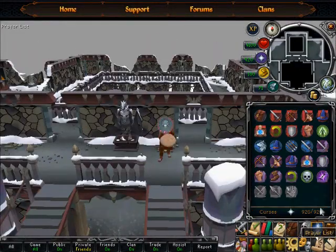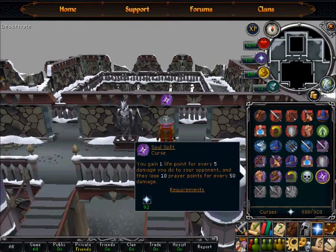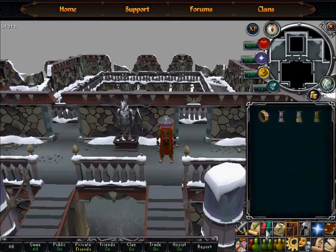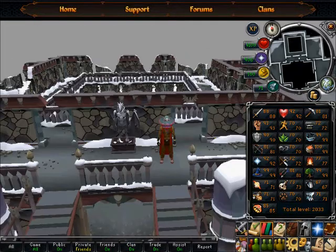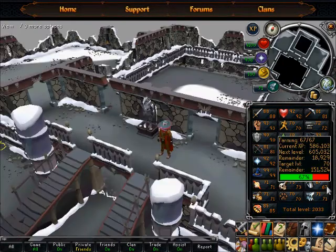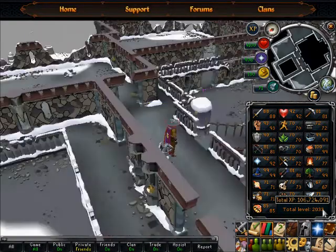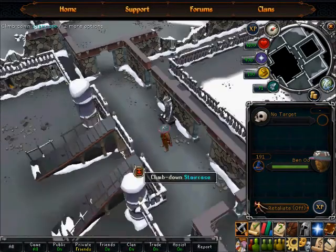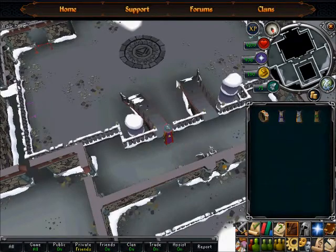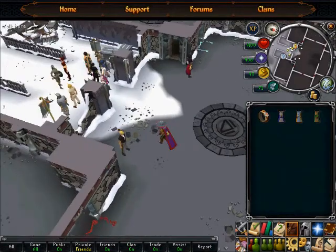I've been leveling up some of my stats. Got soul split, pretty interesting. I don't know when I'm gonna get turmoil — kind of laggy. I got 90 defense, leveled up my attack, got some strength levels. Working on that — 150k farming exp left. I've reached 106 million exp, which I'm pretty proud about. 191 combat. This is gonna be a bank vid.